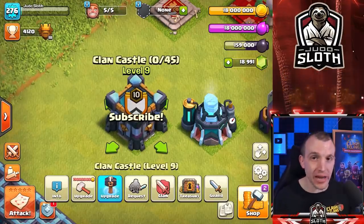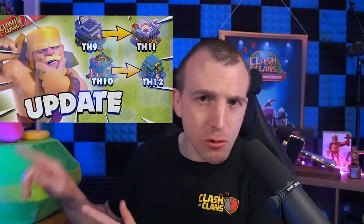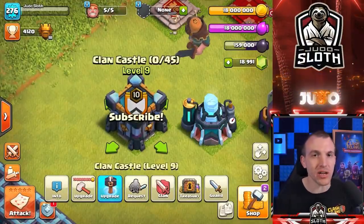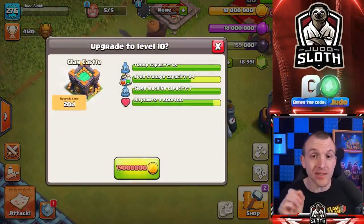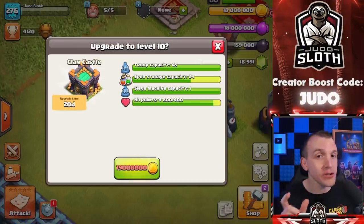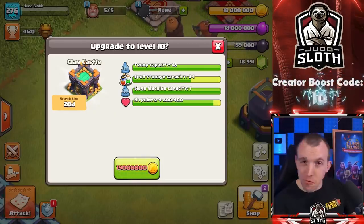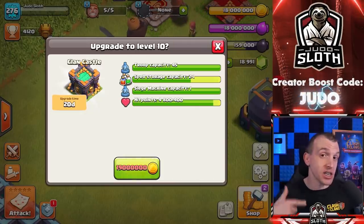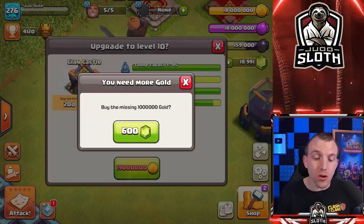The Clan Castle is getting an extra level — many people expected this. There were a lot of detectives in the comments when we discussed the new clan castle donation changes. But this is interesting: take a look at the spell storage capacity — that is where the increase is, not the troops. We could now take a clone spell in the clan castle. Probably not many people will — I would just take an extra freeze spell. The clone spell is also getting a balance change, which I will mention at the end of the video.